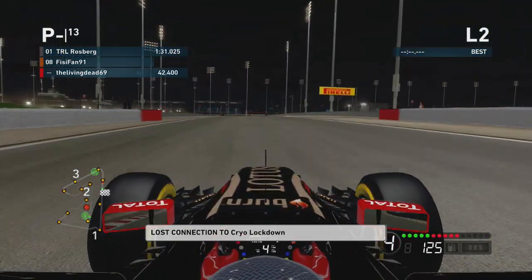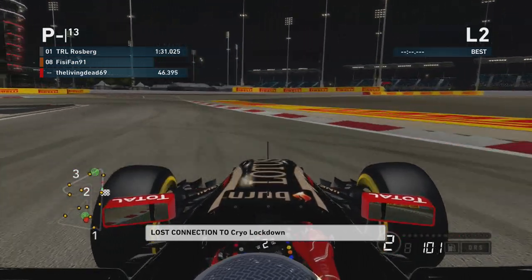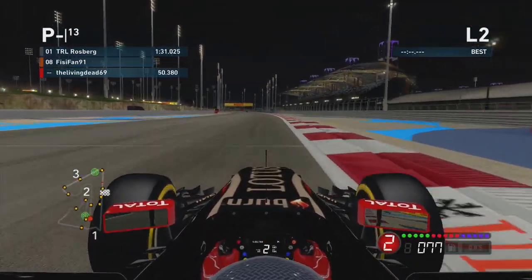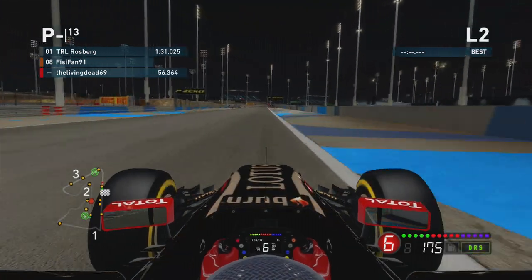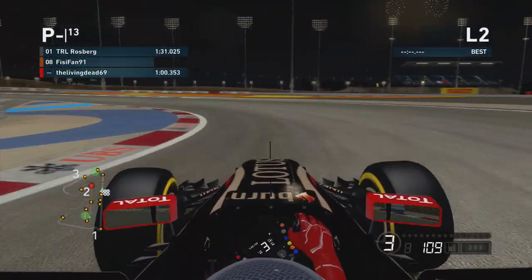Same with this corner — late apex. I turned in too early and took off too much speed, so I had to sort of adapt my line going through it. One of my most hated corners on this game. Flick it down into first to get the car swung around, get on the power nice and early. If you get on it too early though you'll force the back end to step out and you'll lose a few tenths just trying to gain traction.